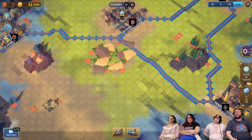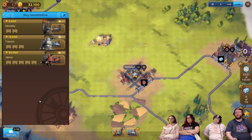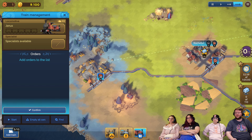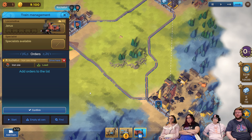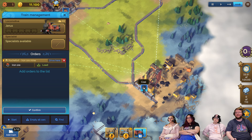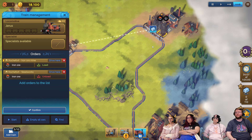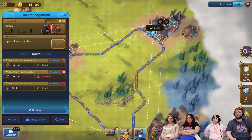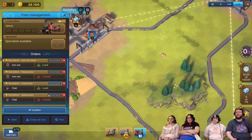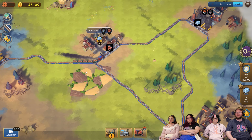Now we need another train — add train, lower left. Do we want big boy trains? The big one. Janice, you're going to bring this, then go down there, then grab the coal, then drop it off. Can you load two things though? You can only hold one thing. So drop it off, then go get the coal, then drop it off. Unload there, pick up coal, grab the iron, bring it to there. Confirm. They can only hold one kind of thing? Seems like it — at least for now. Interesting.